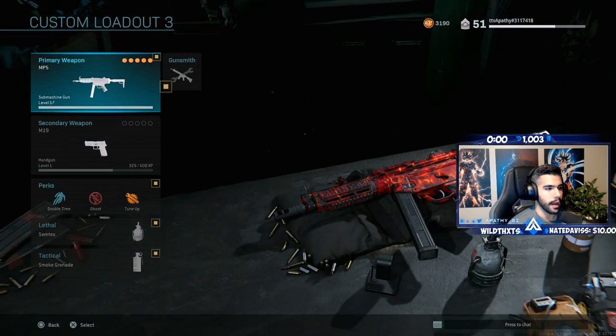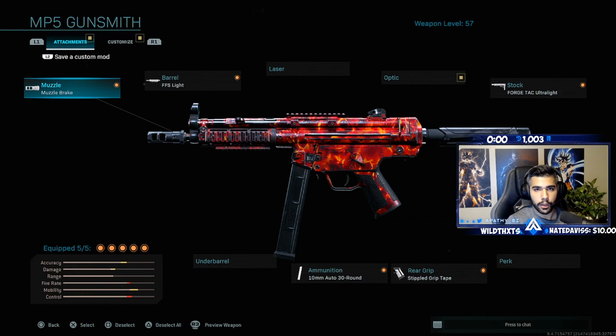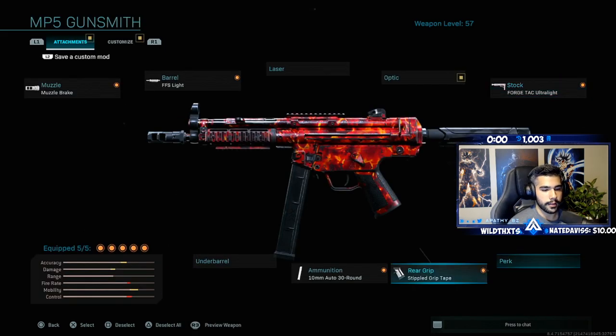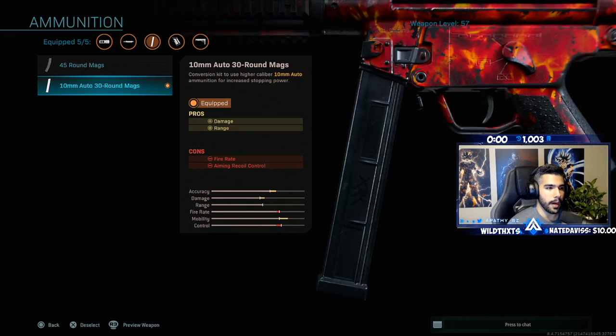It allows you to push up freely, especially when you pop Dead Silence — now you're just an assassin pushing through. It doesn't matter what pistol you run really, since you're not going to be using it much. I just have the M19 on. Now for the big thing — the MP5. This little bad boy competes with the MP7, and the MP7 is considered the best sub right now. I think it's just as good or very close. I'm running the Muzzle Brake FFS Light which increases aim down sight speed, Muzzle Brake for recoil stabilization, the old-school stock for walking movement speed while aiming, and Stippled Grip Tape for sprint-to-fire speed. I also have the 10mm Auto 30-round mags.